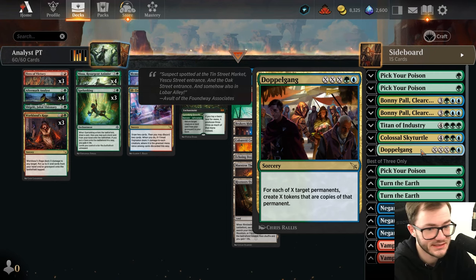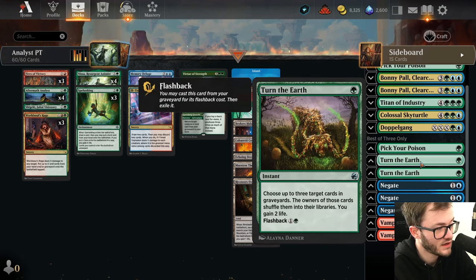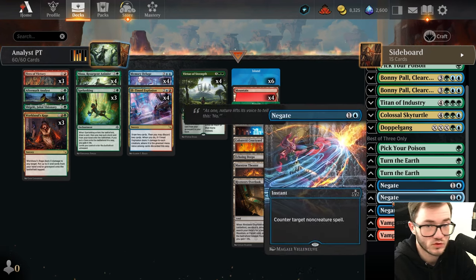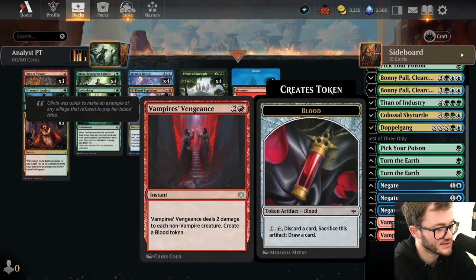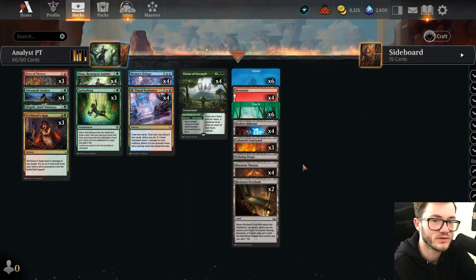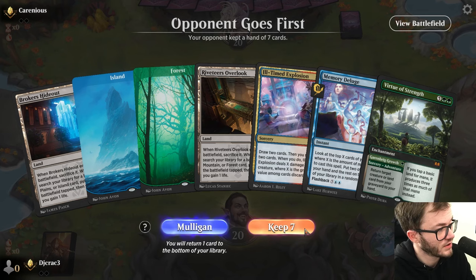Turn the Earth is really good against graveyard-based strategies - three copies in the sideboard. If you're playing against control-based decks or Domain, you have that option. Then two Vampires' Vengeance against Convoke. That is the deck list. If you want to give this deck a try, the list will be in the description below. We're playing a best-of-three Standard game, let's see how we get on.